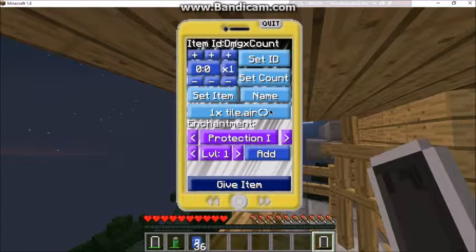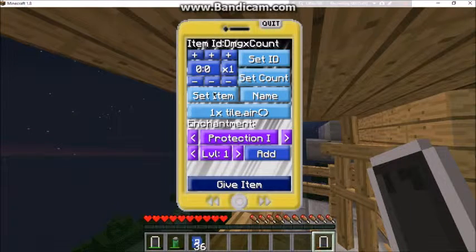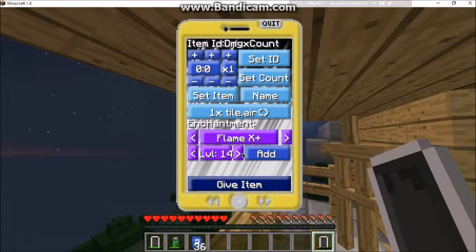There's also an enchantment app — you can enchant stuff from your phone. Like if you want a Flame enchantment on a bow, you can add it right from the app.